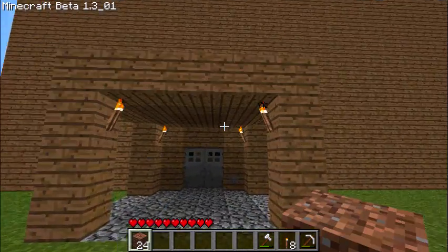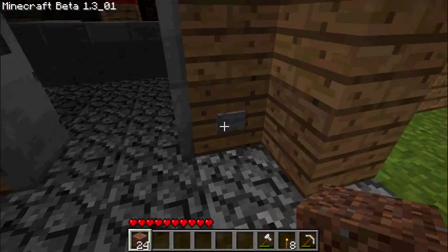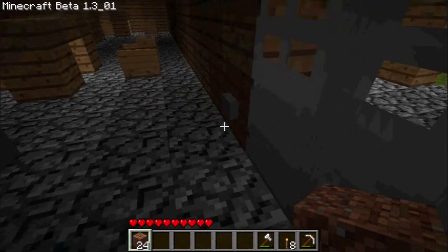As we come here, you can see I've got this little overhang with the torches, and I've got my double door here. I have a button set up to some redstone that opens both the doors, and it's on both sides here, as you can see.